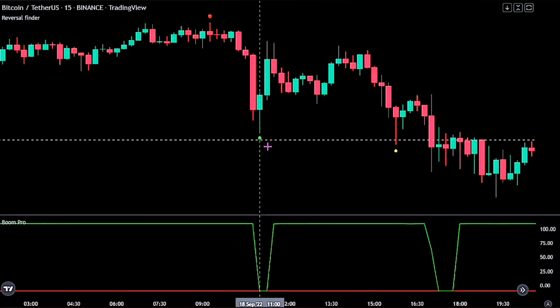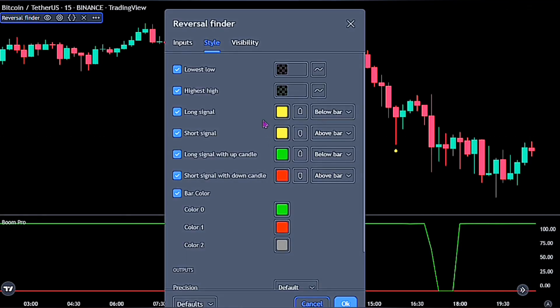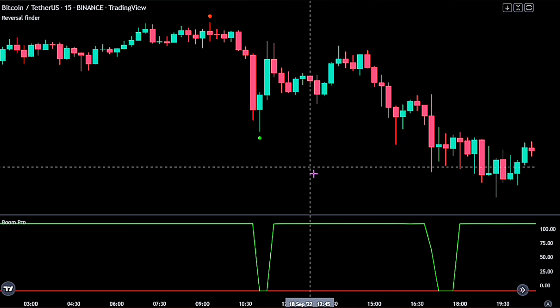When you are done, simply click the OK button to fully apply the settings to your chart. For the second indicator, bring up the settings panel. On the style tab, just untick the long signal and short signal and you are done. Now let me quickly explain what these indicators identify in the market before we give the conditions for a valid buy and sell signal.